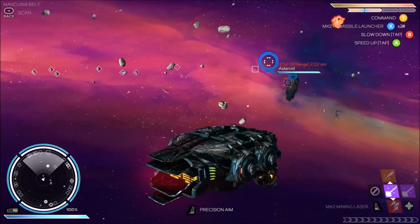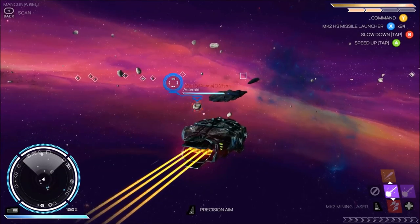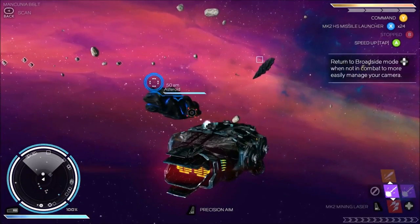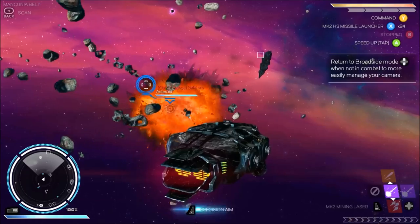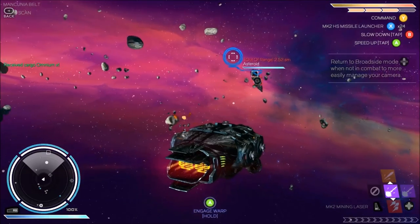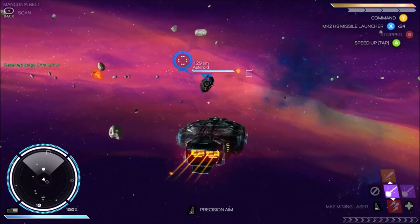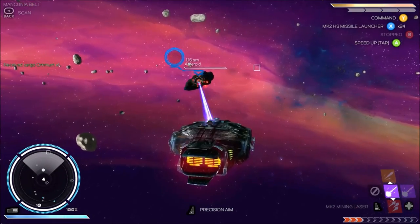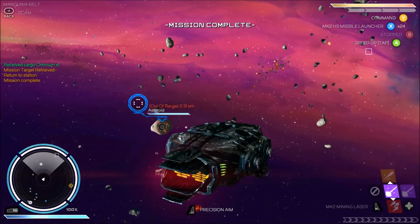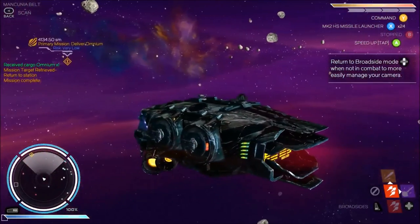You can see these guys floating here — they're very specifically shaped for this mission. And mission complete! There you go. That is a quick tutorial on how to mine. It's really easy.